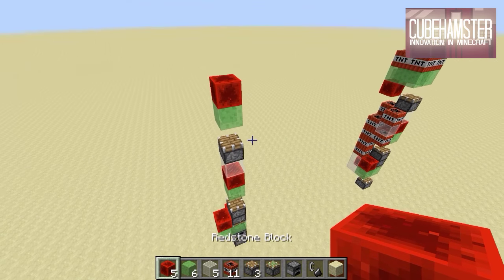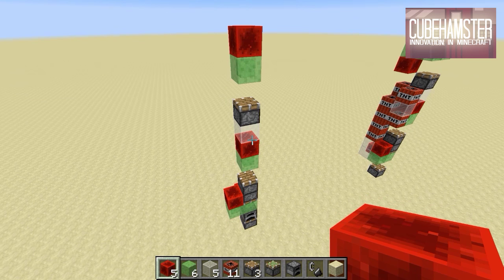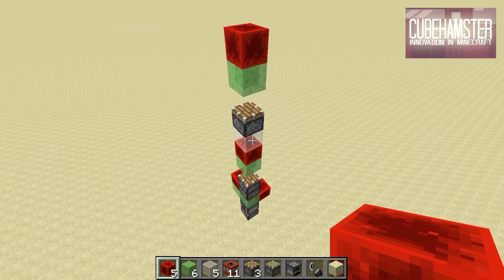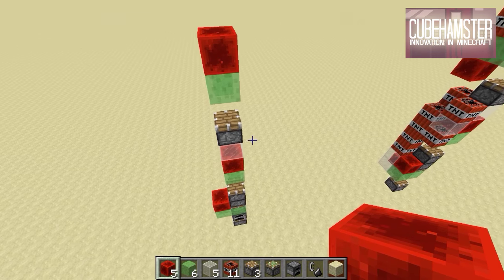This is essentially already a flying machine — I could launch this upward without any TNT. If you want to mess around with this and try to come up with your own designs, what we have right now is actually a really good starting position. You can just attach stuff to this.